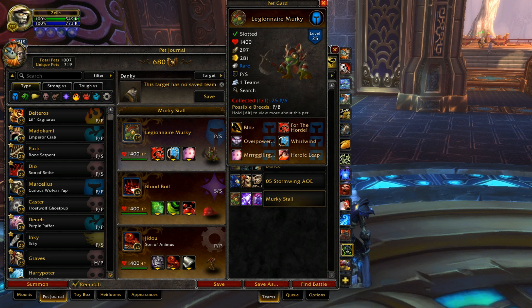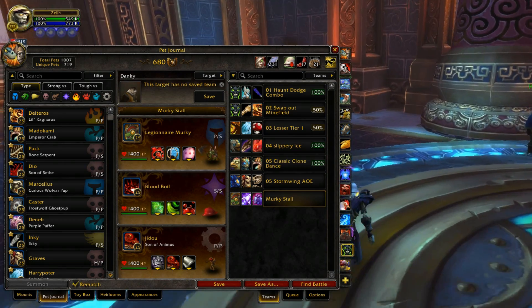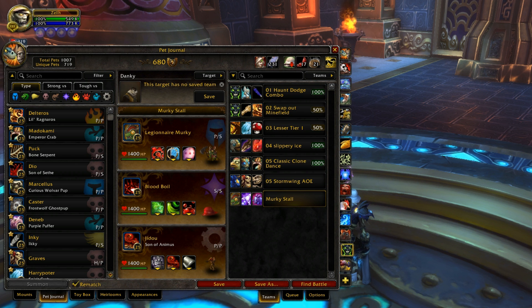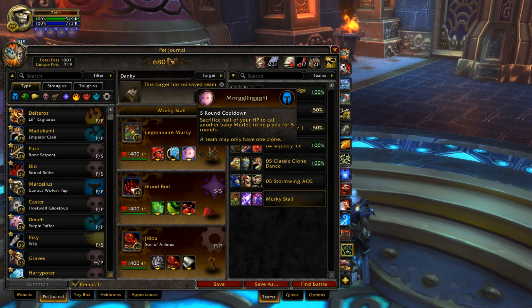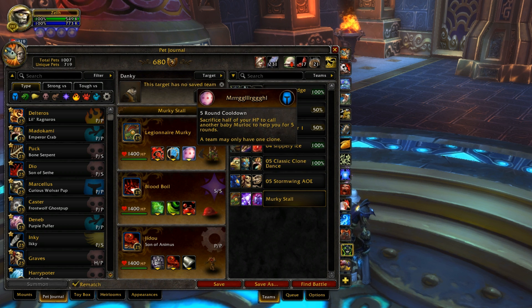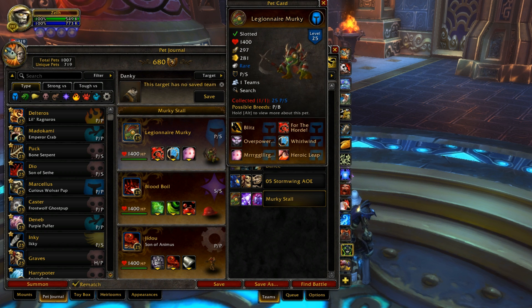The Alliance version can spam Dodge, so you're basically unhittable if you have that one set out, since it'll just keep spamming Dodge over and over, which is kind of ridiculous. I don't think it's supposed to spam abilities like that, but it might be. Whatever — if that's how it's intended to work, it's just going to be a really strong ability.